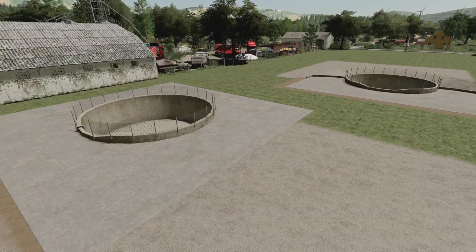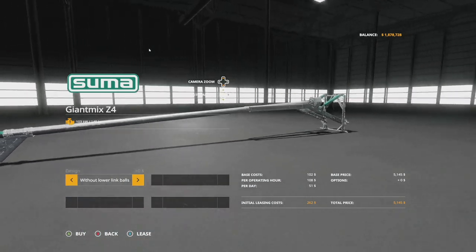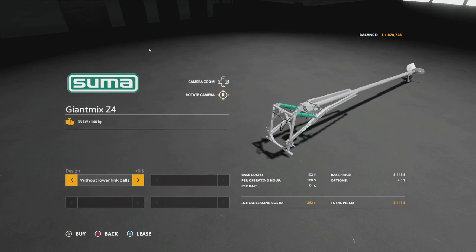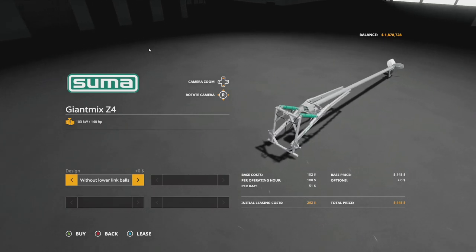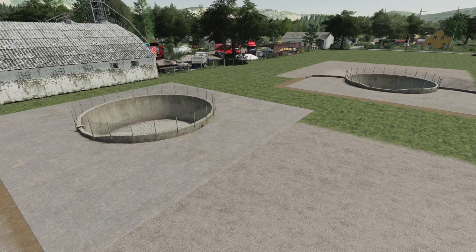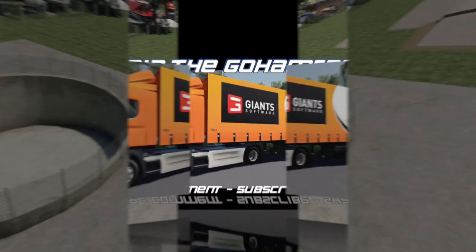There's also a tool to use with those bunkers — the Summa Giant Mix Z4 Agitator. This is a tractor-driven agitator characterized by easy handling, quiet operation, and high mixing performance. With it you can mix your slurry in liquid form so it becomes thinner and can be pumped more directly. It requires the manure system and the manure bunker package. 140 horsepower is required. Over time the slurry can thicken up, and you use the agitator to thin it out so it can be pumped faster.